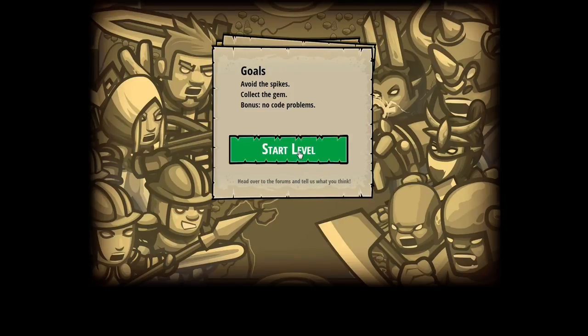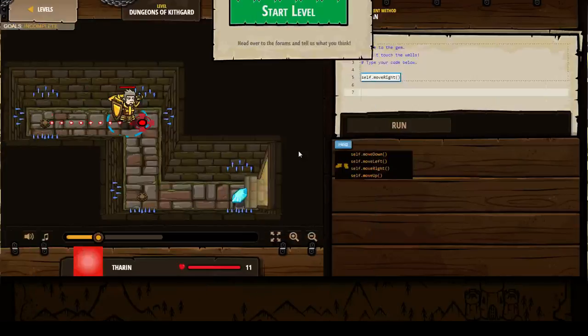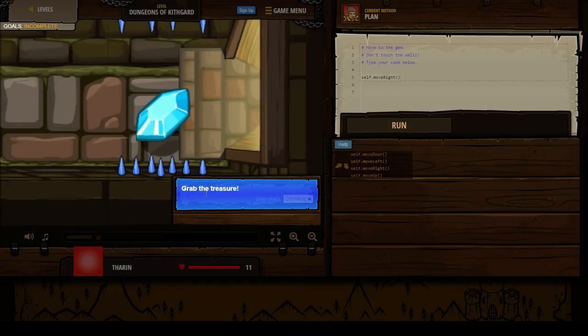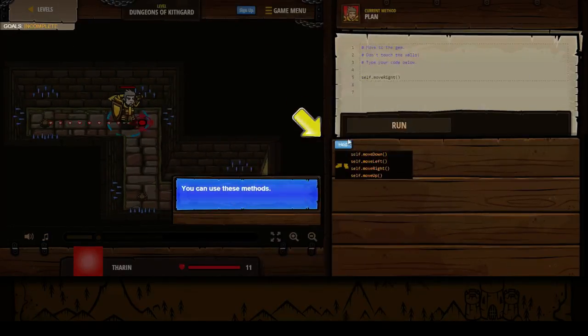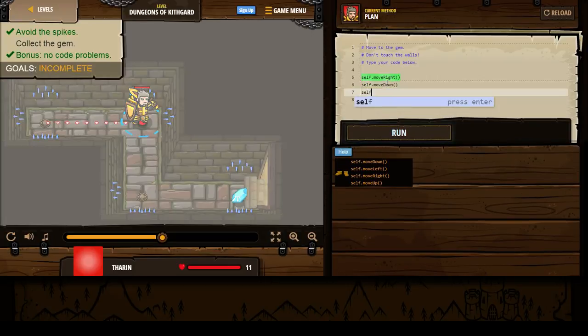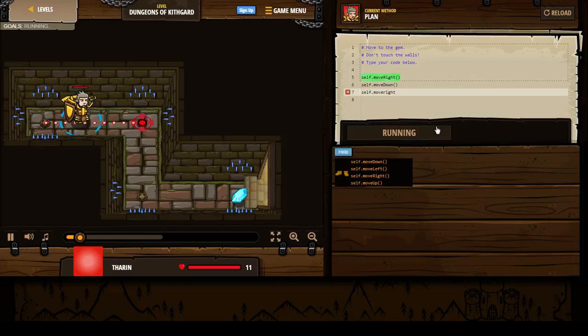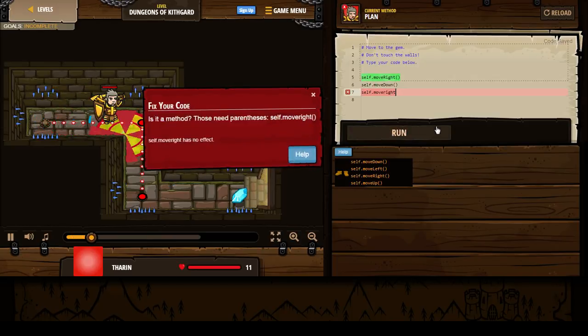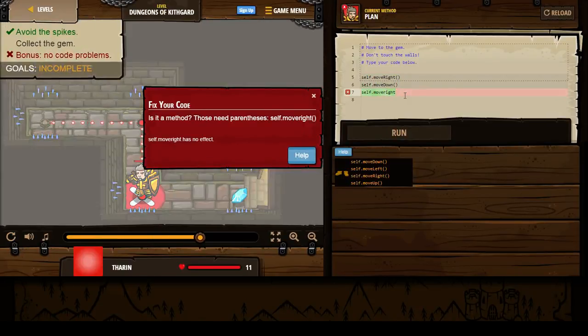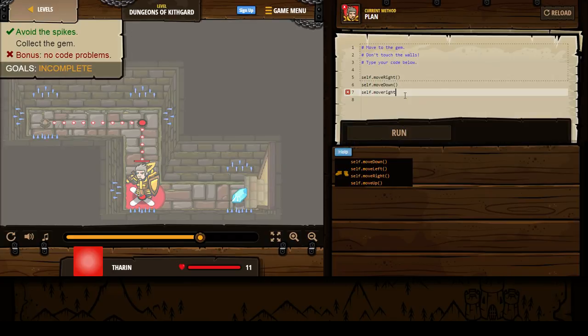So we're going to start the level. Grab the treasure — we have to grab the treasure. You can use these methods. This here tells you where the code is; type your code on the right. So we'll do self.move down, self.move right. We'll press run. Self.move... We'll run that.